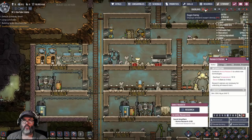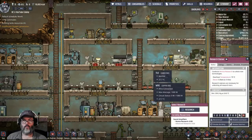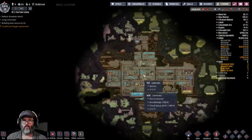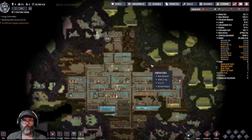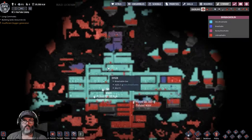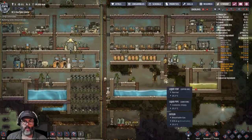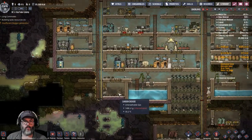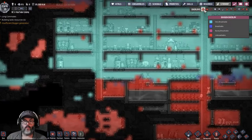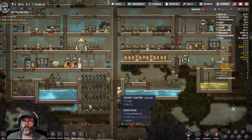Insufficient oxygen. All right, if we take a look here — I did add a mod that allows us to do a big scroll out. So if we look at oxygen, we've got a lot of oxygen down here. This room's kind of full.